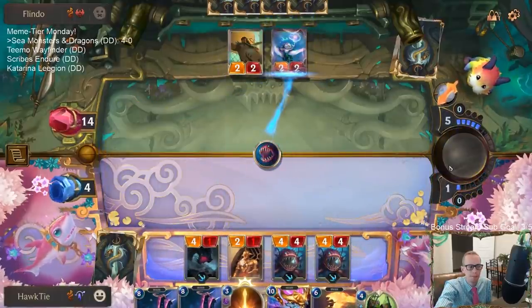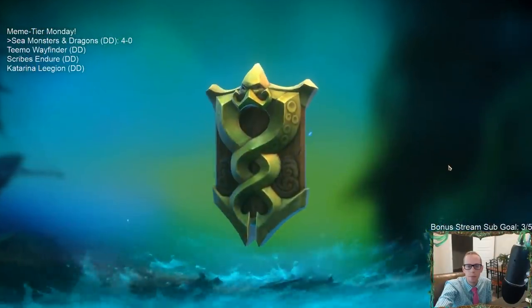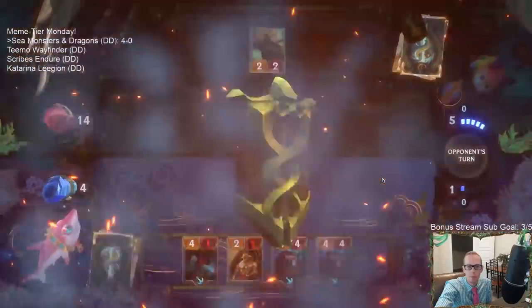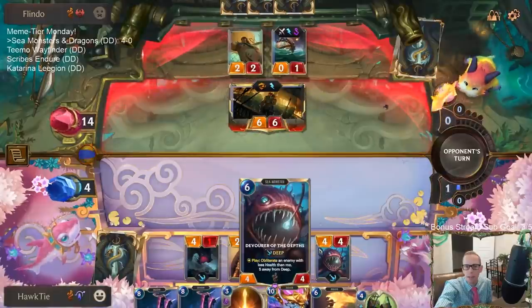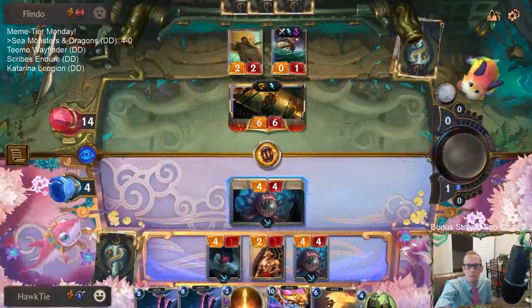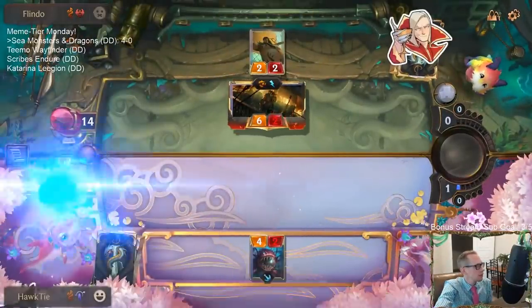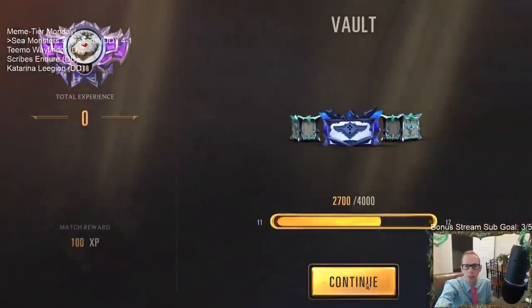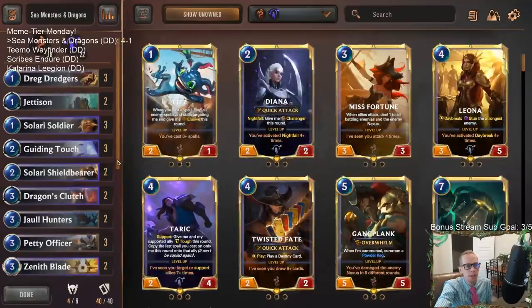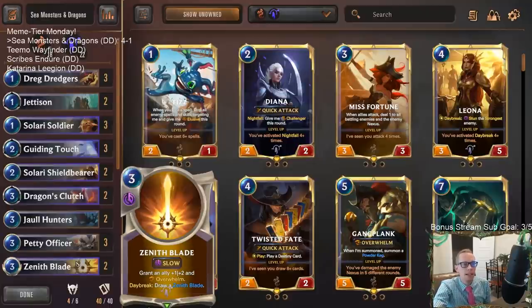Looks like they're just going to Decimate, Decimate — GGs. If I had Jettison, no — we still were five away from Deep. That deck is really good. Misfortune/Gangplank just all burn, especially with that kind of start: having the attack token turn one, playing triple one drop the first two turns, then Miss Fortune and attack immediately. That's really difficult to beat. Good hands ran over our sea monsters and dragons deck.